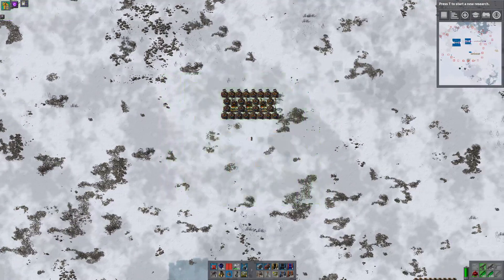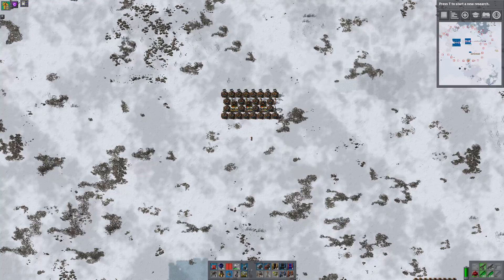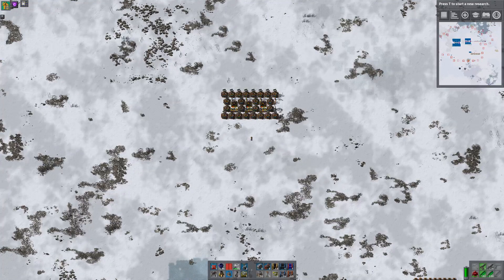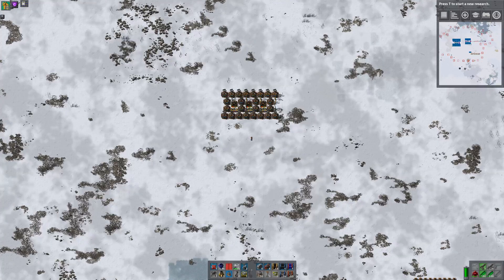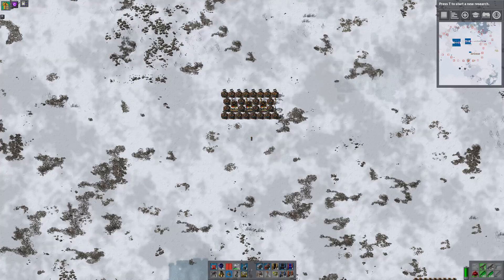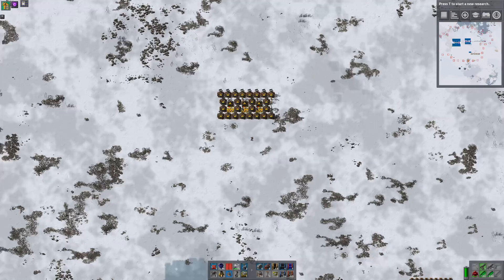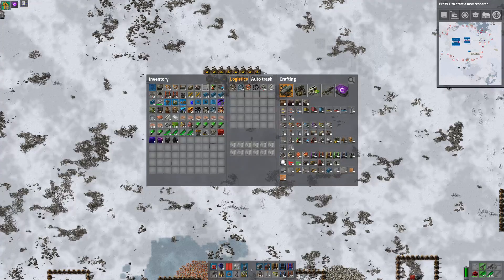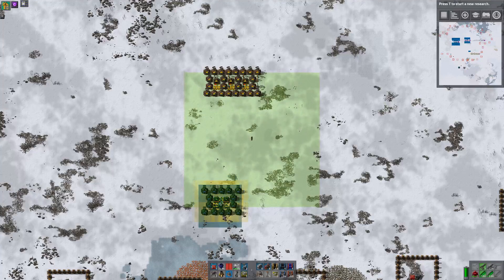To support three furnace machines, we need a bunch of bricks melting, but we also need a bunch of red circuits. So according to my incredibly complicated math, we need 13 and a half red circuit machines — call it 14. So that's two lots of seven. Let's put down seven red circuit machines.